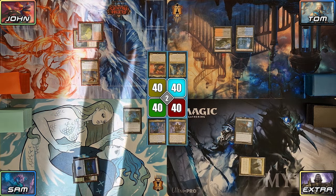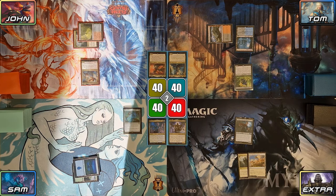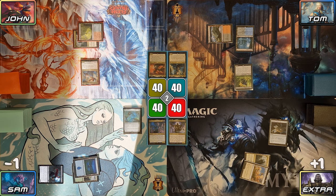Tom plays a Tainted Peak for turn and plays Dead Eye Tracker, then passes to Extra. Extra plays a Bright Climb Pathway for turn, then casts Talisman of Hierarchy, before hitting Sam for 1 with Vampire of the Dire Moon and gaining 1 life in the process.